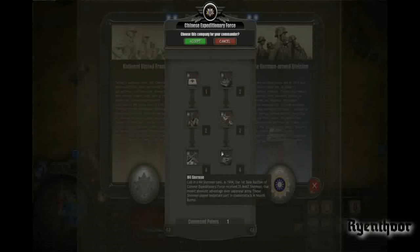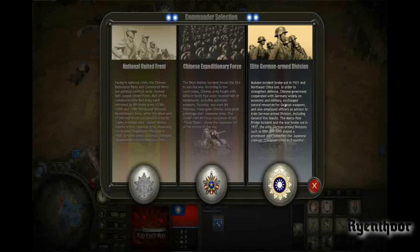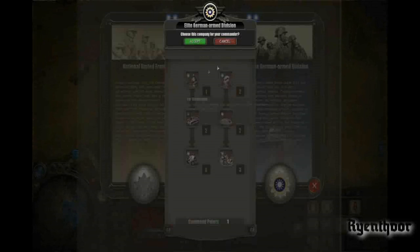You can call in the M4 Sherman, which is quite OP in my opinion because the Japanese don't really have much to counter it except AT guns. Then we have the German support trees — these troops have really good weapons, really well equipped German-trained troops. They hit like the Panzer units you saw in my last video, and there's the Pak 36. For the motherland ability is basically like the Banzai charge from the Japanese.